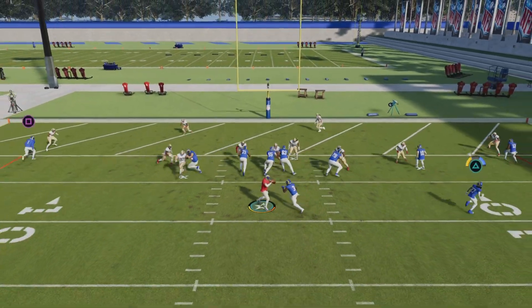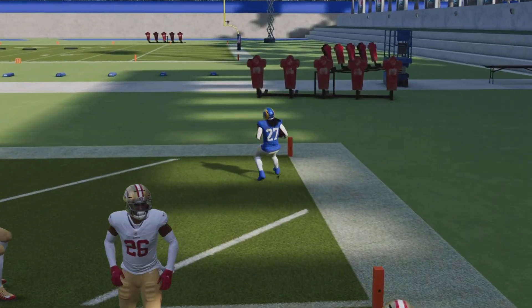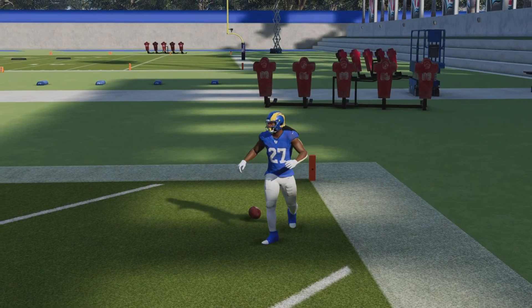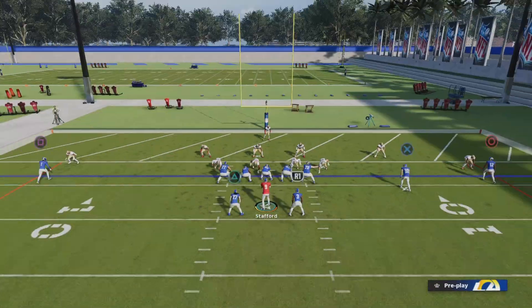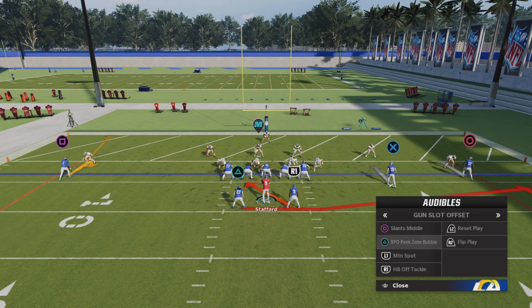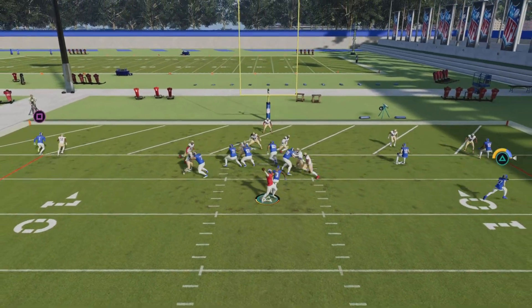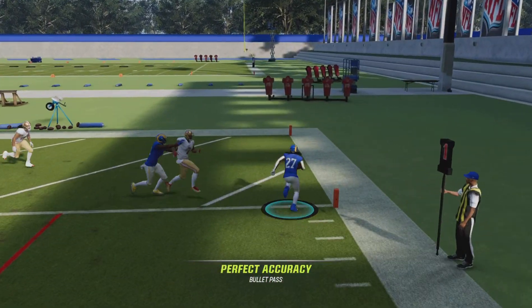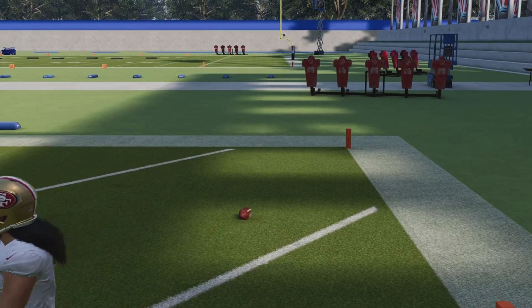As you can see it's very, very OP and wide open. The only thing that can stop it is a hard flat zone. Let's try it again — send the guy in motion, fake it, get in the end zone. Very, very easy. That is the best play, the money play of the scheme.